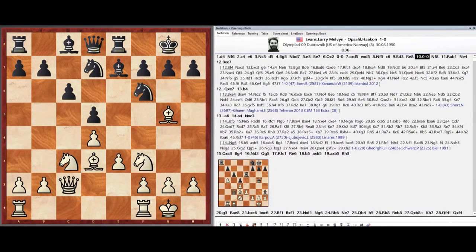Castles kingside, Knight f8, Rook a1-b1, Knight e4.